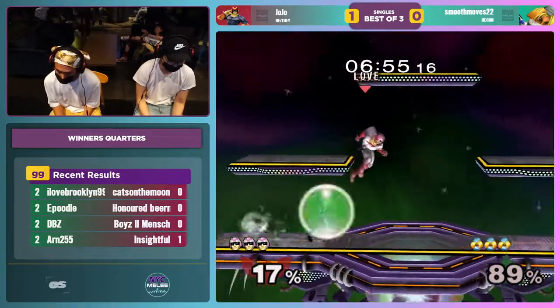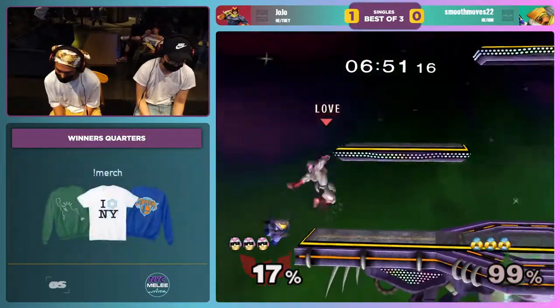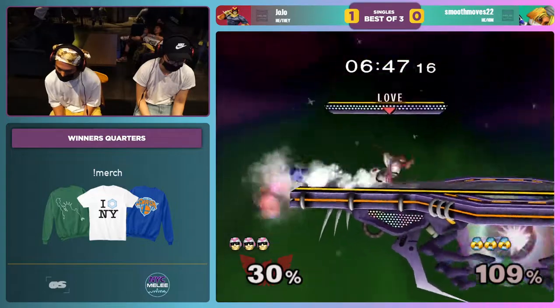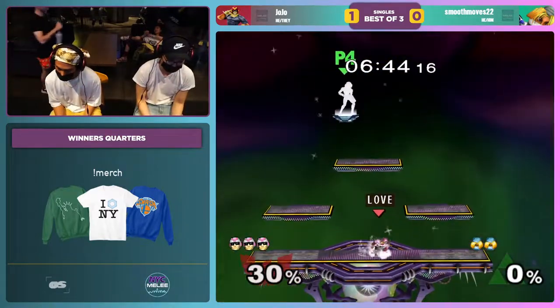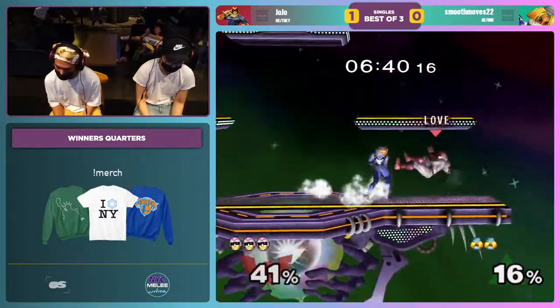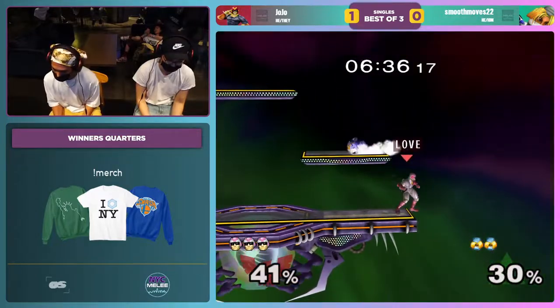DI'ing toward is never the move on those Sheik up airs, because you just get free up airs until the end of time, and the timing is at least 20 frames lenient too. It's just never good. Let's see if Smooth Moves can get some momentum here. A little late on the attack, and JoJo just calls him out for that dash attack.